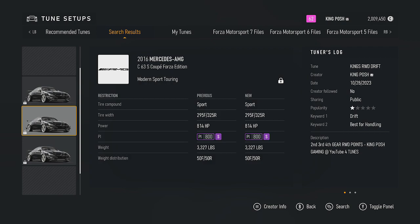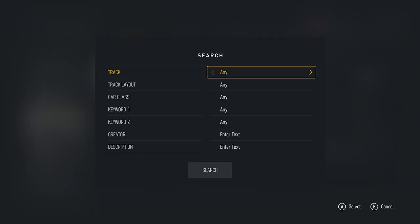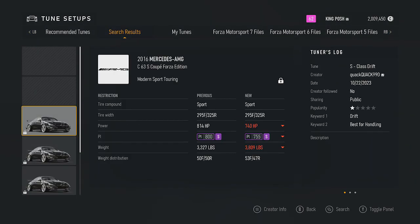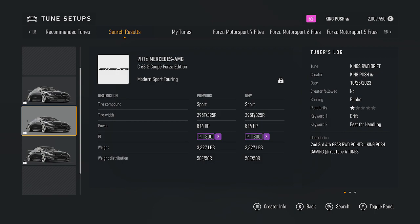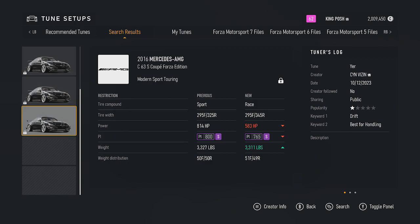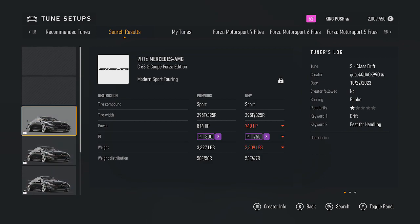Sadly there is no share code, so you're going to have to press the select button and put everything in manually. You can search 'S drift best' or type in my name — King Posh, all capital letters, King space Posh — and I'll come up. I am the second one down. The other people don't have descriptions on their cars, but I am definitely more powerful than them.